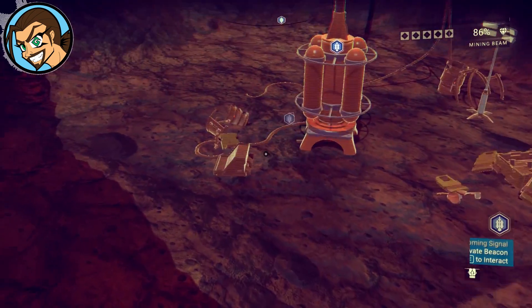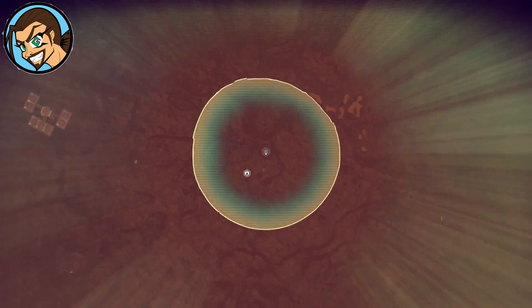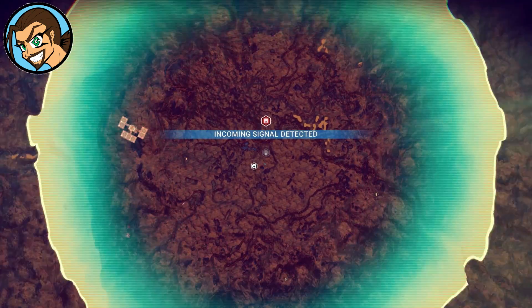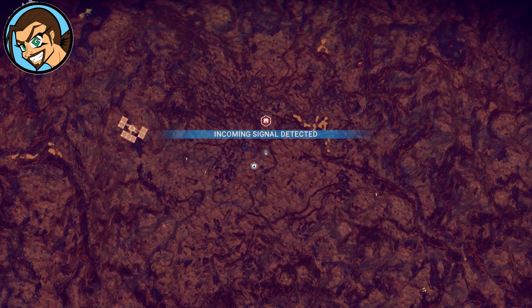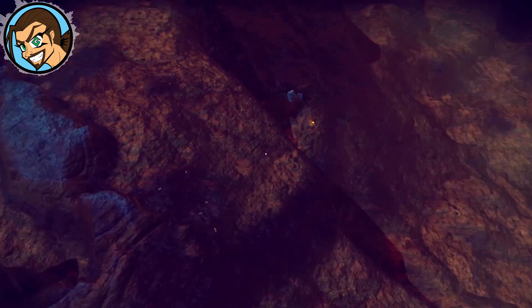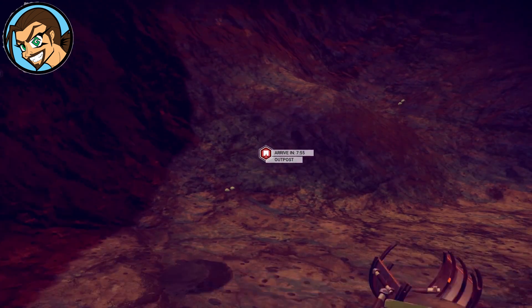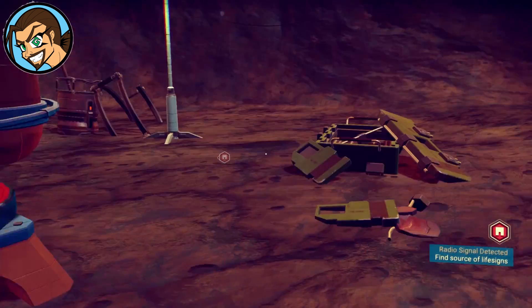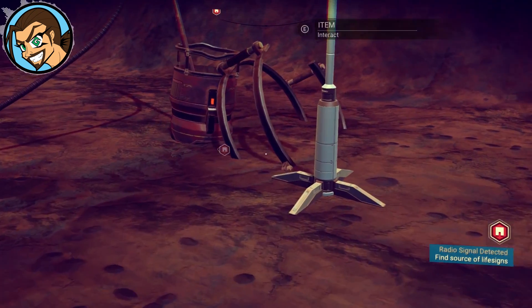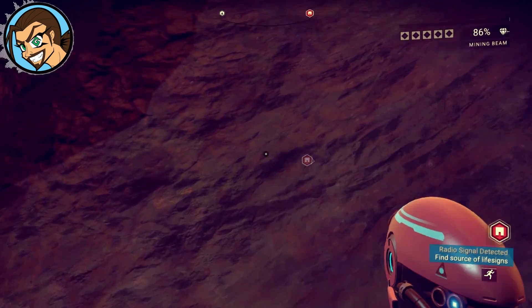Activate the jetpack. Whoa! Neat. Falling back in! Alright. I still need to find carbon though, and I also need to get out of this hole.